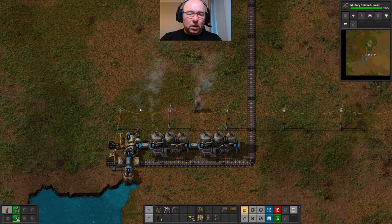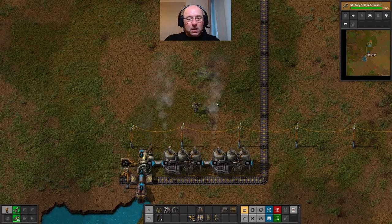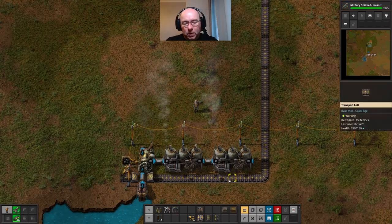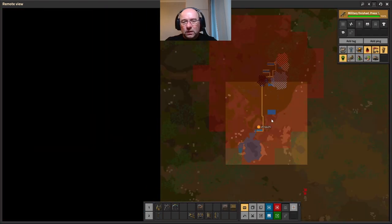And the way it's set up, I can put another boiler here, another boiler here, another boiler here - two more steam engines off each of them. But obviously that then produces a lot of pollution. But at least it's down here.